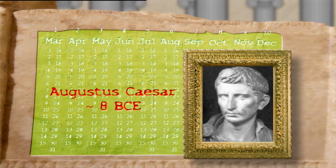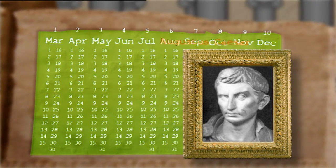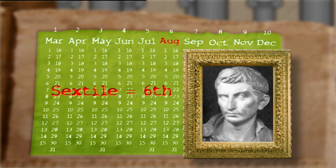What about August — wasn't that also named after him? Negative. August was named after Augustus, who was Caesar's adopted son, great-nephew and successor. Much like July, August was known by its original position within the calendar as Sextilis, based on the Latin word for sixth, as it was the sixth month. Well, that's all very fascinating, DARREN. Thank you.